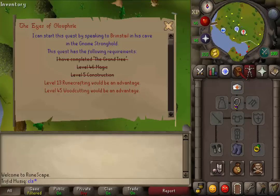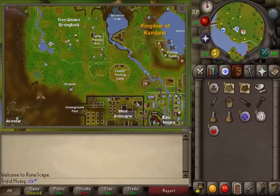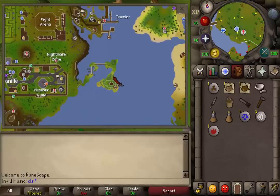Lastly, we will also need a teleportation method to Hazelmere. It is the same NPC that we needed to talk to during the Grand Tree quest. The fastest method to go to Hazelmere is using the fairy ring with code CLS. The second fastest method should be using the minigame teleport to go to Nightmare Zone.